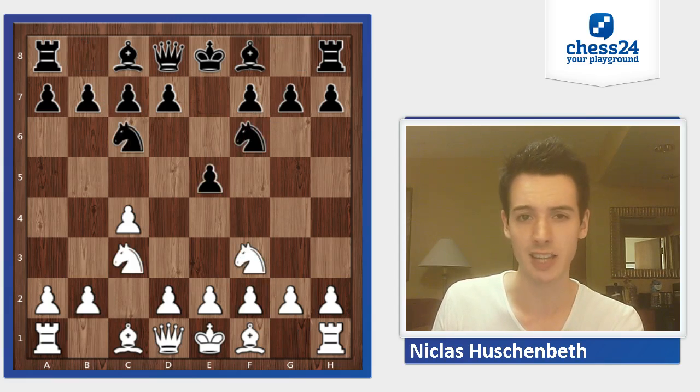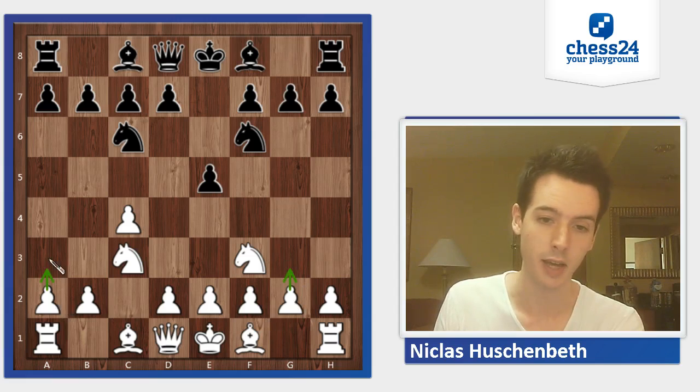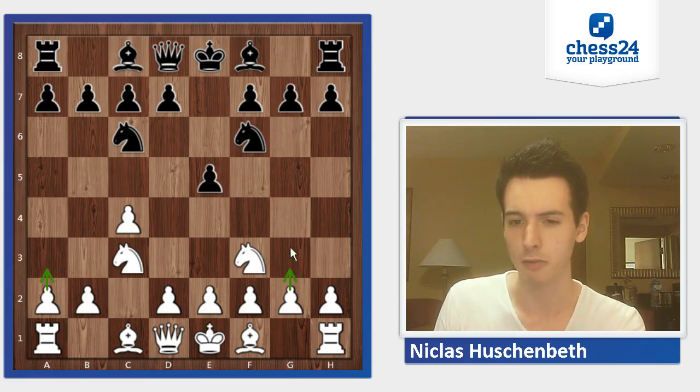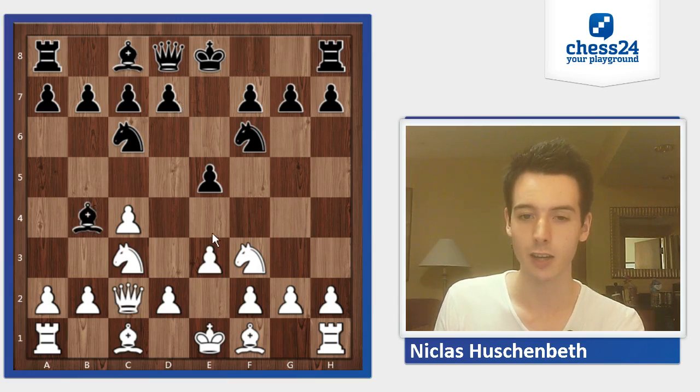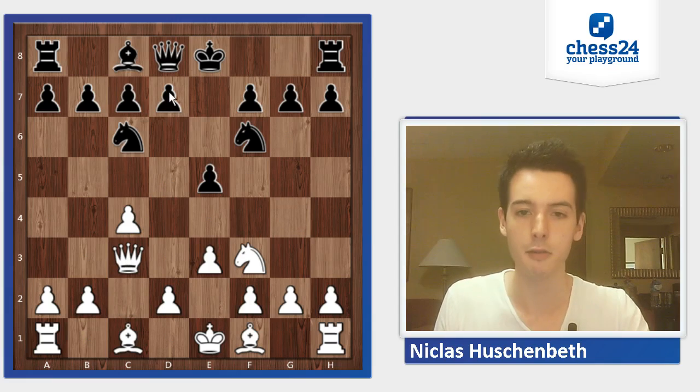Now maybe the first slight surprise for me — he played e3 here. The other usual moves are g3, maybe a3. g3 is definitely the main move in this position. With e3, I still knew a little bit how to play. I played Bb4, Qc2, and now white might have that option with Nd5, so I took on c3. I only knew Qxc3, but he took with the b-pawn. I have Qxc3, Qe7.